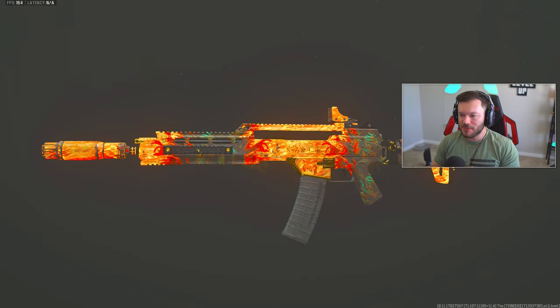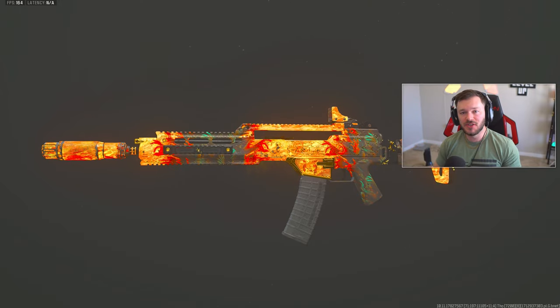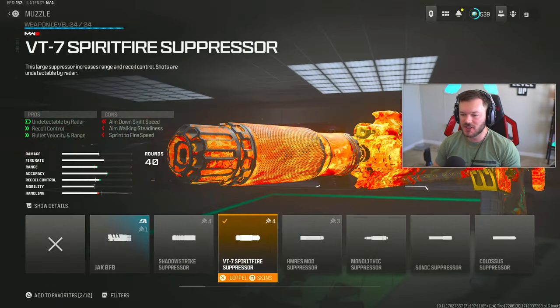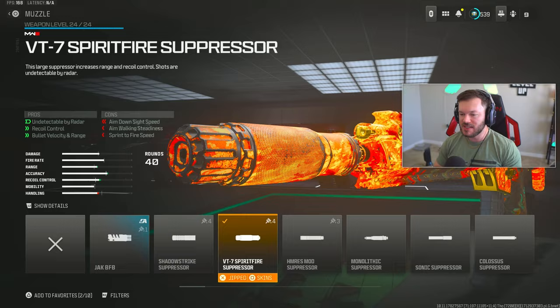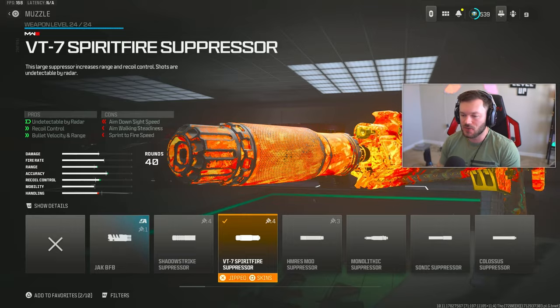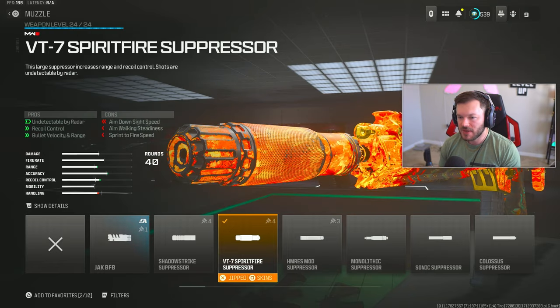I hope you guys enjoyed that gameplay. Now let's hop into my top five meta loadouts. I'll start with the exact loadout I was using in that 40-plus kill gameplay — the Holger 556. First attachment is the VT7 Spiritfire Suppressor, keeping me off the radar, helping recoil control, bullet velocity, and range. It gives roughly a 5, 5, and 7% increase, plus a 7% recoil improvement. The VT7 works great for me.